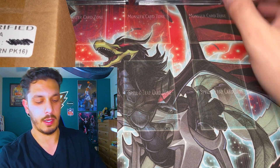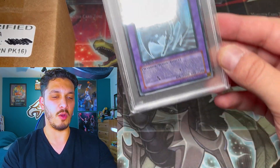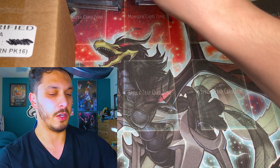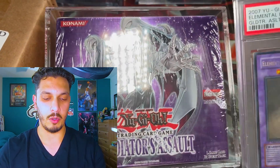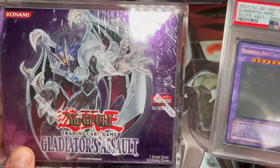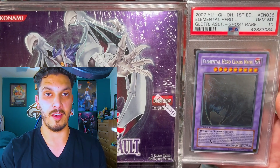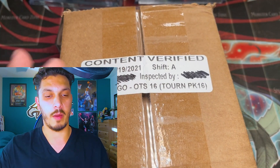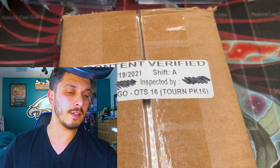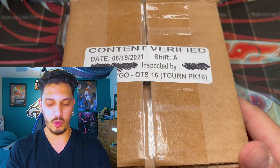Hopefully that'll give us some good luck. And not only that — you might have already seen it as a little spoiler — I also brought out that Ghost Rare Gem Mint 10 Chaos Neos for some good luck. Let's pair them up, show them off on camera, and we've got both of them right here. Let's pair it up with that Gladiator's Assault booster box. Absolutely incredible. If you guys want to screenshot that and save it for your personal collections, you're more than welcome.